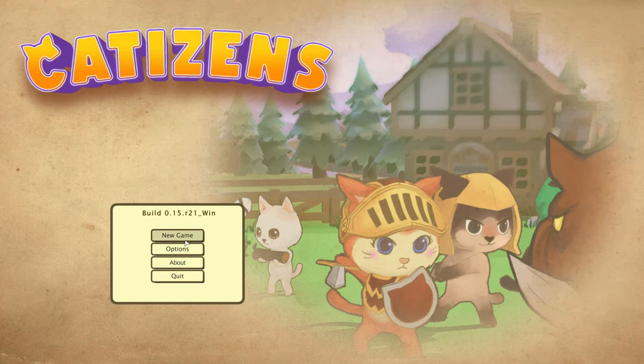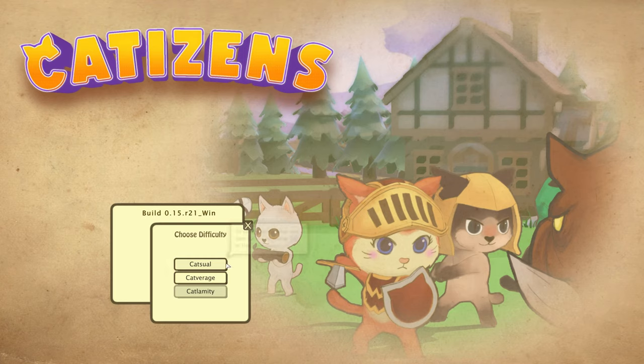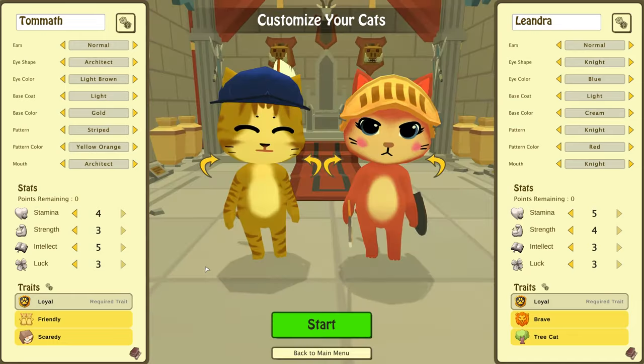New game — so we have difficulty options. Difficult mode is not yet available. Normal difficulty is for players familiar with colony management, which I am totally not. So maybe we need to go with Cat Casual — easy mode for those who want to focus on taking care of their cat citizens. I've never really played a game like this, so let's go with Cat Casual just to try it out.